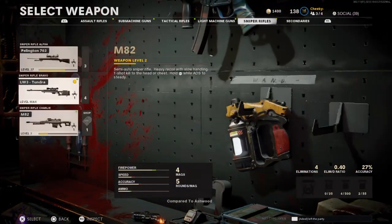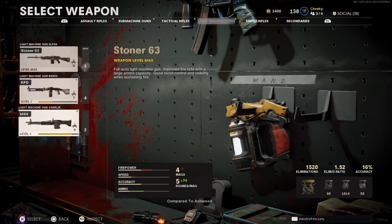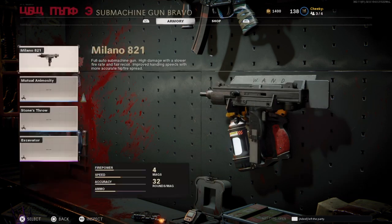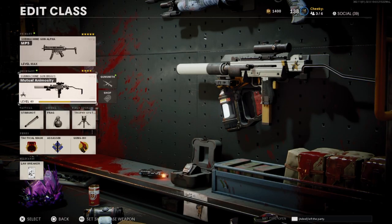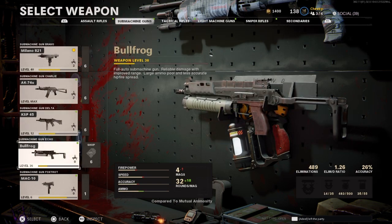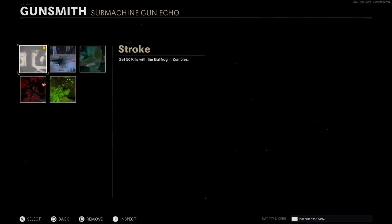I don't have a zombie camera, never mind. If you don't have a zombie camera you can just simply change it to any other gun. I'll change it to the Milano. Gunsmith, go to appearance, go to zombies — I hope I have one. I'll change it to the bullfrog, I think I have one on there. Let me check. Yeah, I have one on bullfrog. Simply press X and as you can see the gun should go invisible, and you can get all the cameras unlocked.